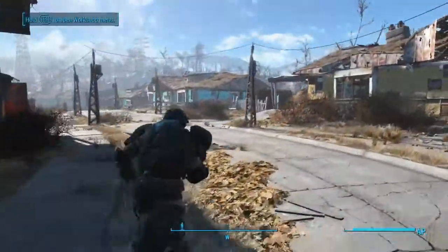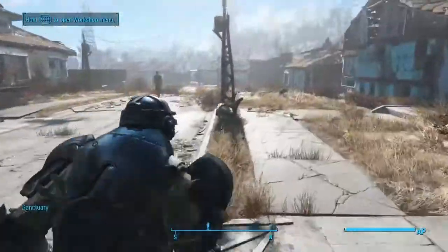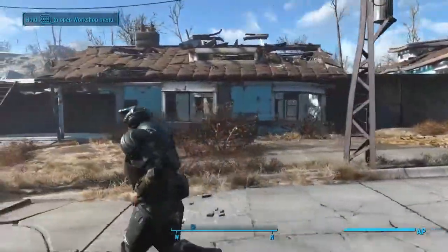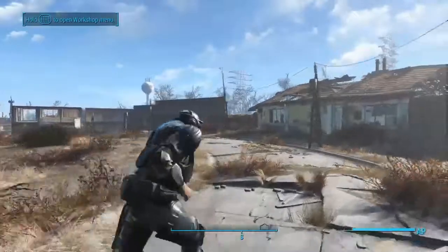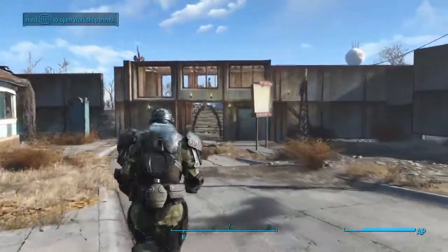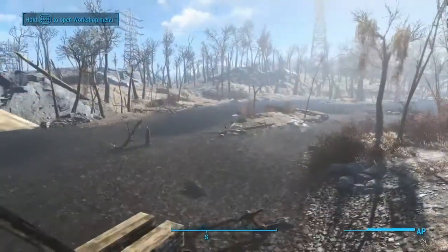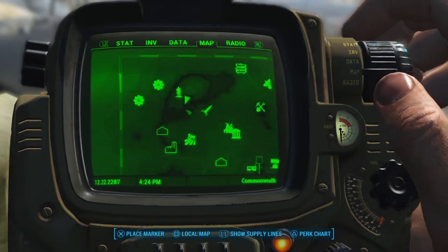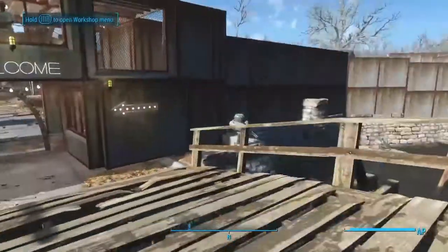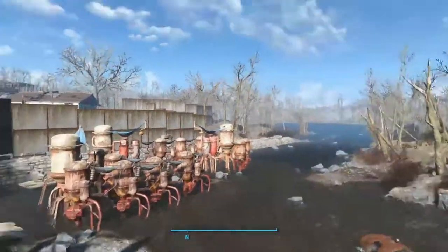Tip three: what I like most is having walls around my settlements. You don't have to, but I'd advise keeping most of your defenses where the enemy spawn points are. At Sanctuary, I believe one spawn is over here and there's another on this side somewhere — I got attacked by a Deathclaw over there once.